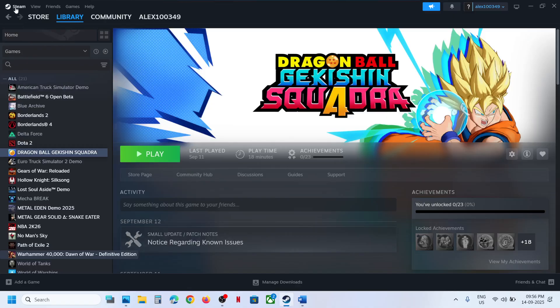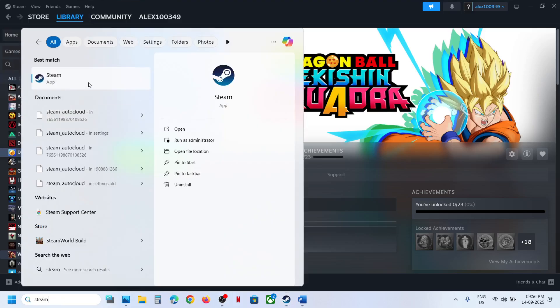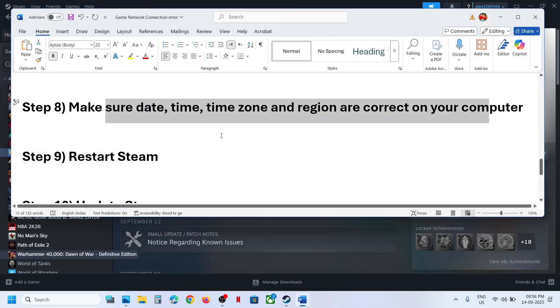Relaunch the game and check. The next step is to restart Steam. Go to Steam, click Exit, and then relaunch Steam. Right-click and run it as administrator, then check.